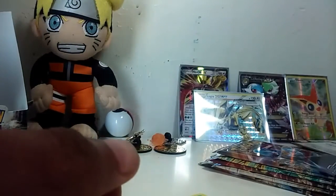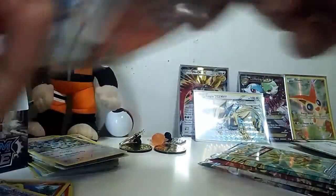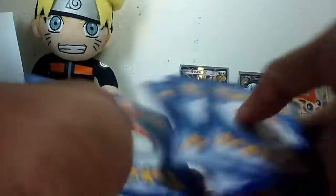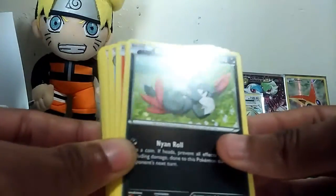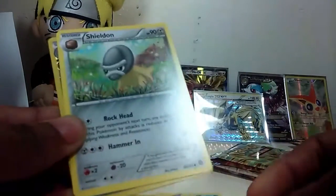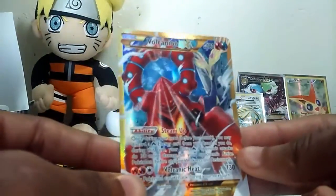We got the Mega Gardevoir pack to go. We got a Fleshling, a Yama, a Mero, a Sneasel, a Litleo, a Duwatt, a Steel Spirit Link, a Shodong, a ULS Reverse - and we got a Volcanion EX Secret Rare! Oh my god!